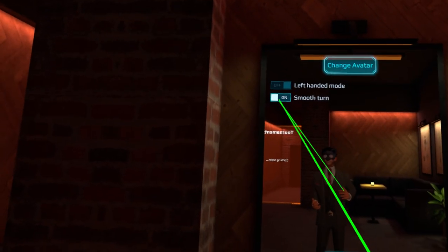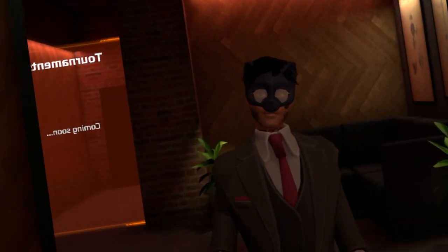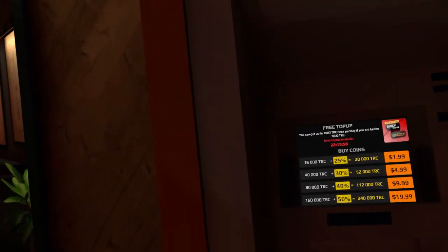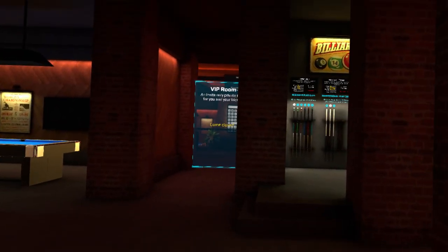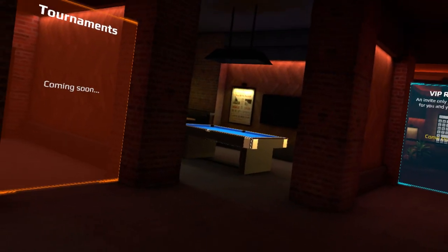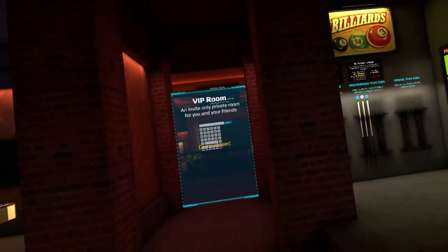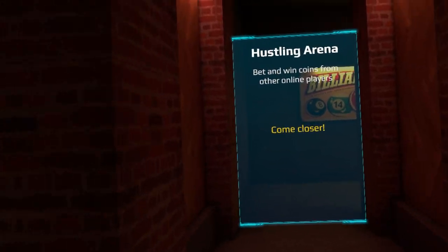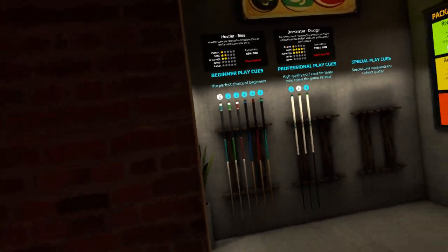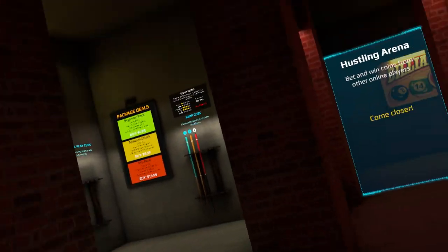You can create your own avatar. The settings are smooth turn on or off and left-handed mode on or off. I do like all the avatars available — they look pretty cool. This game does have good pool physics and the visuals also look good. But I really hate this resetting camera — it's constantly shifting and it affects gameplay and your comfort.